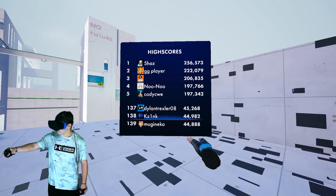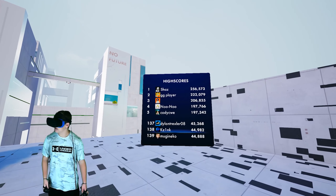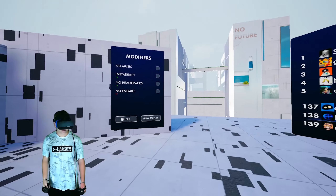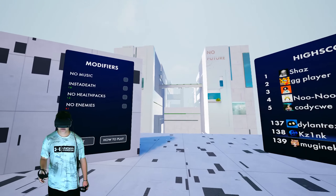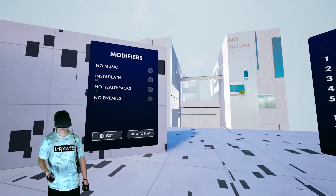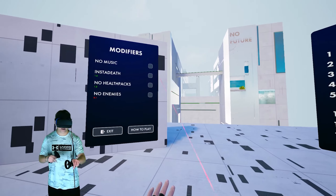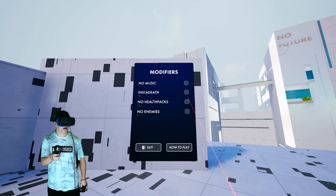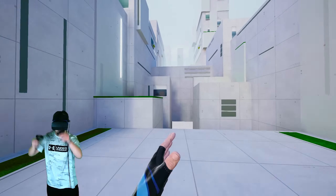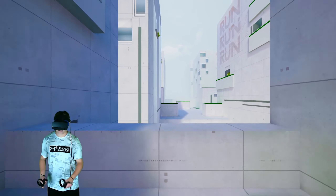I'm half decent — 44k, ranked 138 in the world. But nowhere near this dude at 250k — that's crazy. There's instant death mode: right now you have three lives, which means if you fall, get shot, anything bad happens, you die immediately. This gives you three chances with no health packs. A health pack is something you grab that gives you another life.